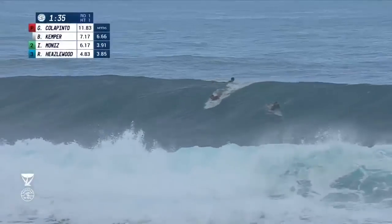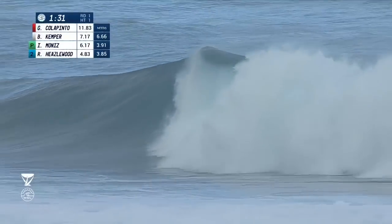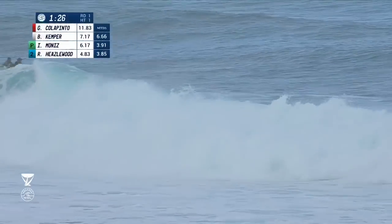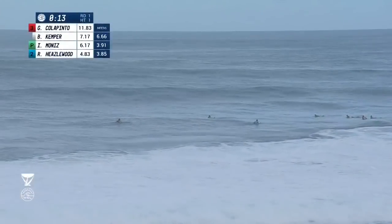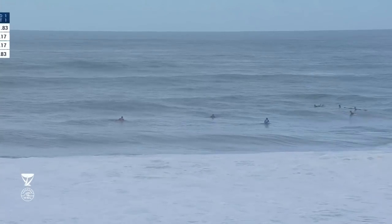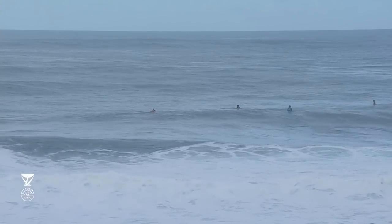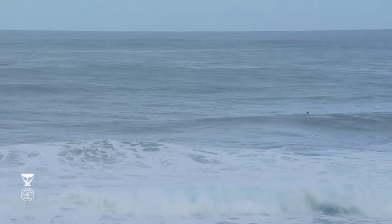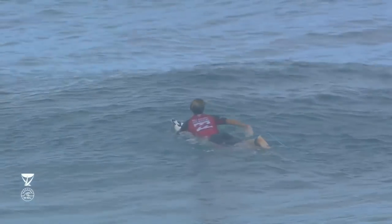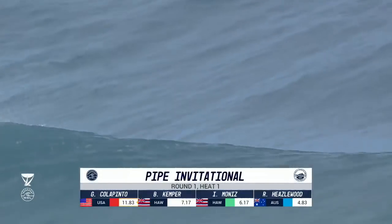Things are pretty tight for that second spot. This man, though, looking solid — 90 seconds left. Colapinto super deep with a lot of style on this Backdoor running right. The goofy foot from Oahu just needs the 3.91 to take Kemper's spot into the quarterfinals. Heaslewood left chasing a 3.85 as we run out of time. First heat of the Invitational is out of the way — Griffin Colapinto, the leader of the Triple Crown rankings, takes top honors to move on to the quarterfinals.